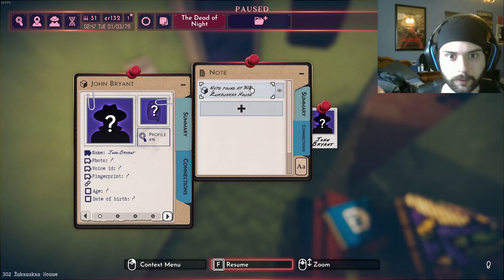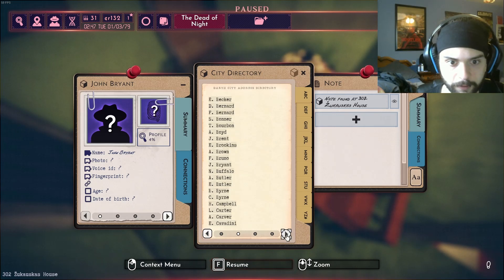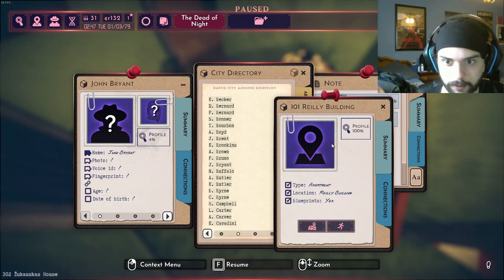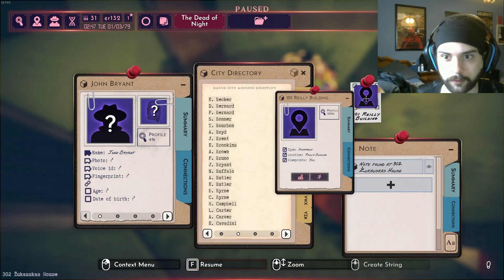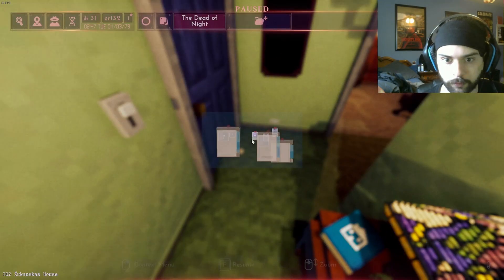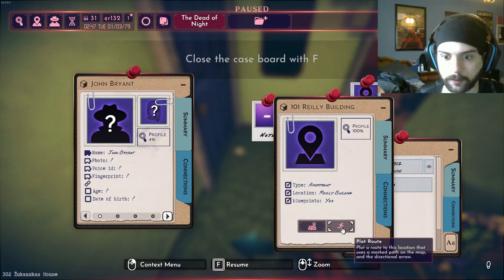Note found - I think I didn't add it, maybe? So we'll go back to Brandt J. Brandt Apartment Building. Pin that. There we go. So now we've got this. Let's resume and then open it here. And we will plot a course - plot route.